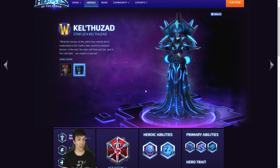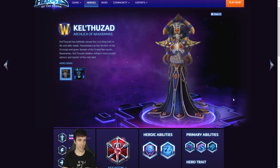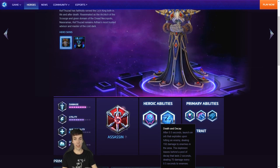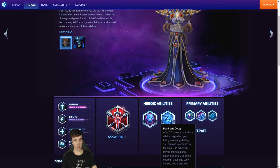Let's check out his abilities — I'm gonna show you piecemeal because I do like a tease. Death and Decay — that was his ultimate in Warcraft 3. After half a second, launch an orb that explodes upon hitting an enemy, dealing 150 damage to enemies in the area. The explosion leaves behind a pool of decay that lasts 2 seconds, dealing 70 damage every half second to enemies.